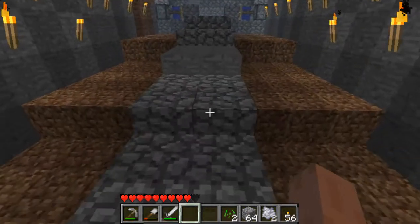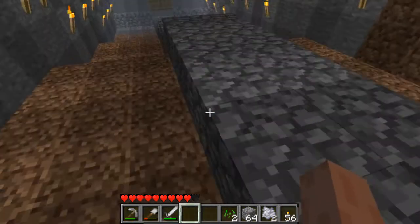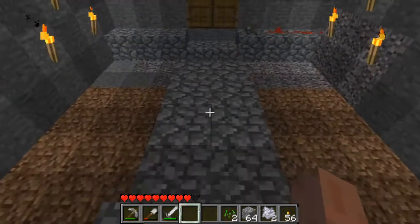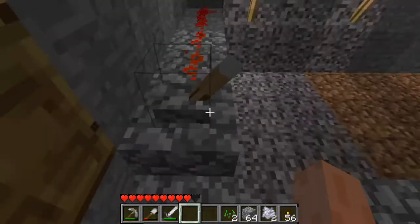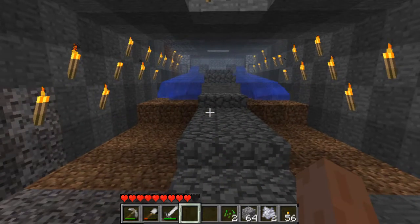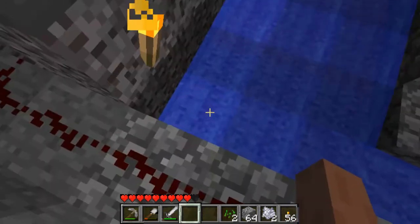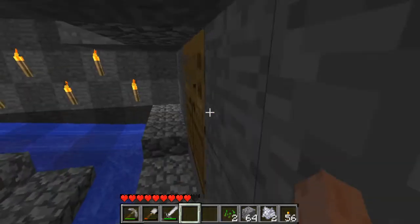You can fit 90 wheat on here — 90 plants, whatever you want to call it. Basically, when you turn this off, the floodgates open, and you can walk along here to collect the items rather than walking in the water.